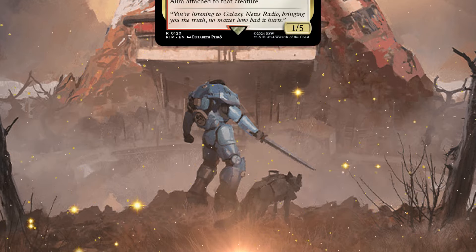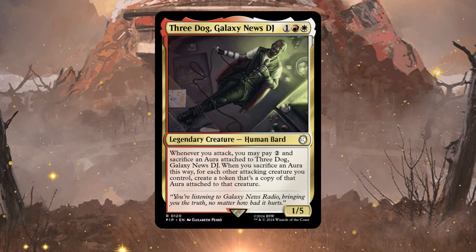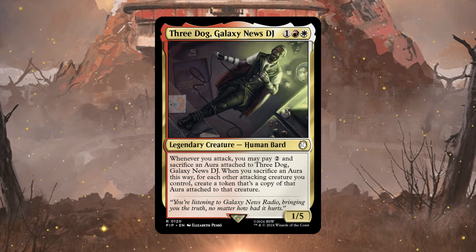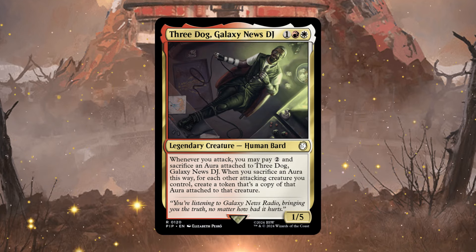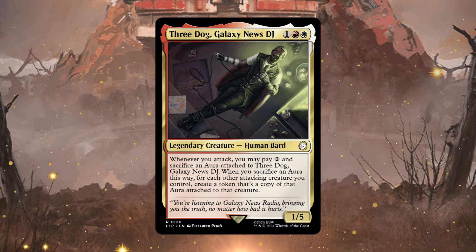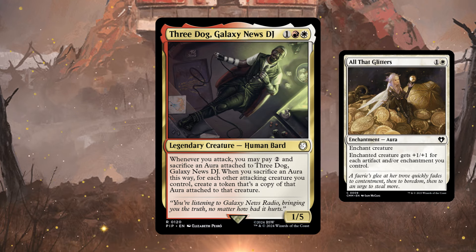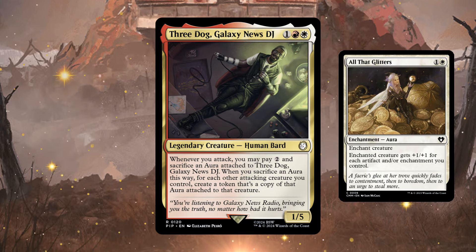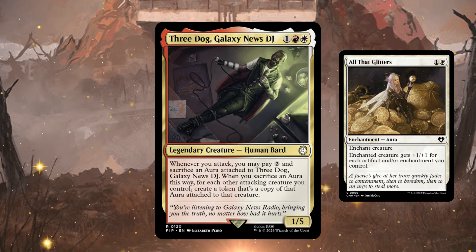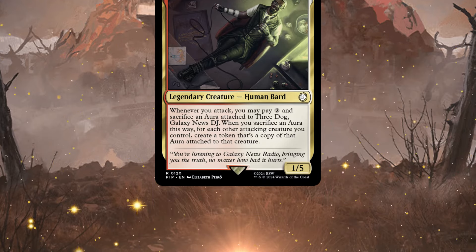Next I want to talk about Three Dog Galaxy News DJ as an Enticing Commander. It focuses on auras but has great abilities — whenever you attack you may pay two and sacrifice an aura attached to Three Dog, and for each other attacking creature you control you create a token that's a copy of that aura attached to that creature. Outside of the deck upgrade, this looks like a very fun standalone commander. For example, if you have All That Glitters on Three Dog and five creatures attacking, you'll make copies of All That Glitters on all five creatures — it'll be game over for your opponents.